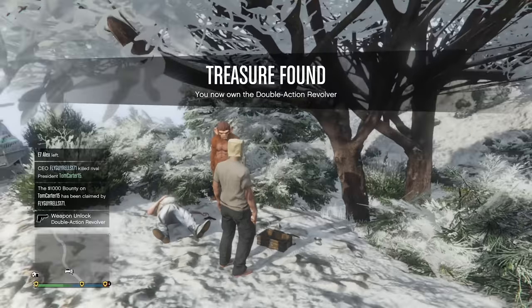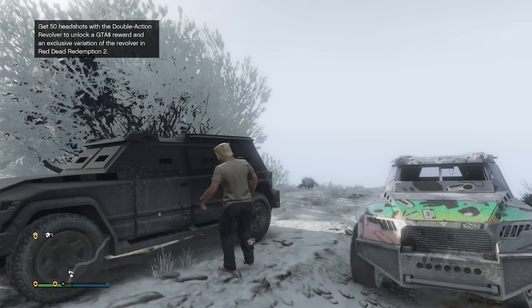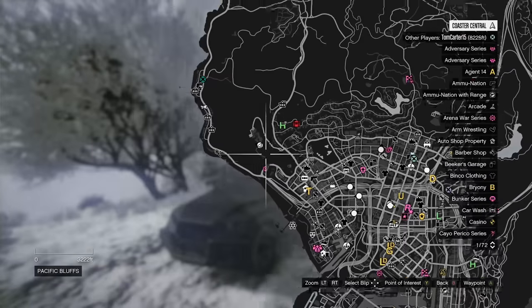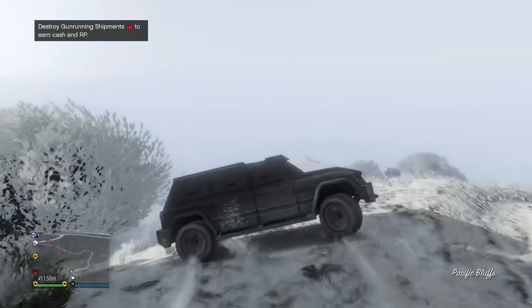I have the double action revolver. I need to get 50 headshots with it to unlock GTA money rewards and an exclusive variation in Red Dead Redemption 2. I don't care about the Red Dead part. I'm going to make my way to Del Perro Pier and have a fun time getting some headshots.